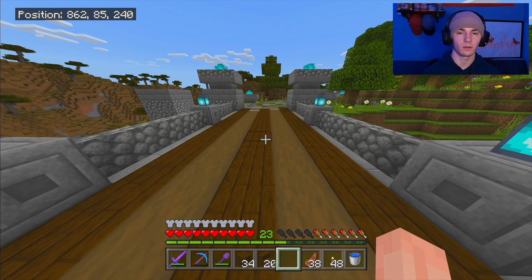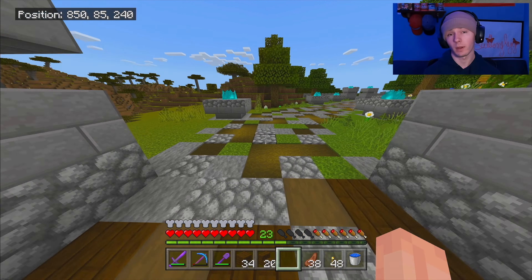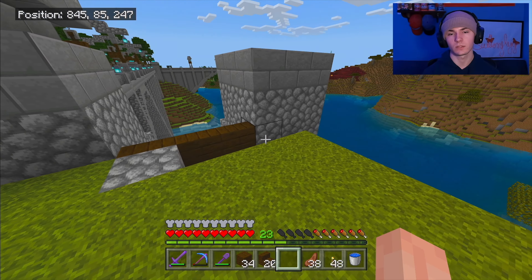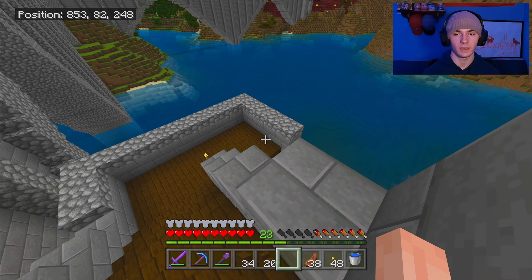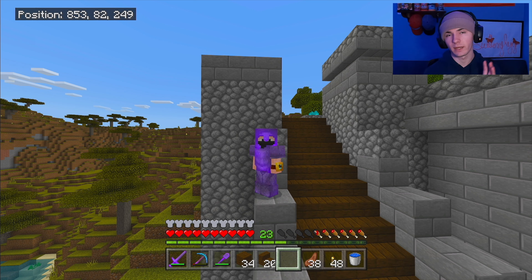The game plan for today — you guys could already tell by the title and probably by the thumbnail — I want to go ahead and start the dock. Of course, we went ahead and took down the ocean monuments, and I said I want to drain out an ocean monument at some point soon. But I also said I wanted to defeat them to build the whole conduit thing to put under the water so we can breathe longer and chill down there — so we can build ships, submarines, and all that.